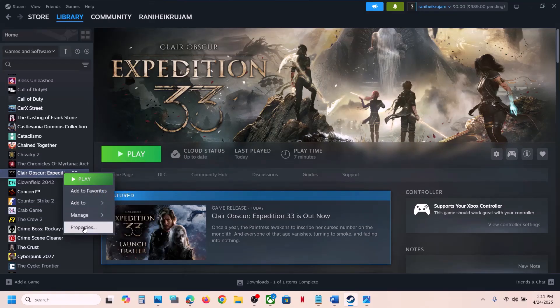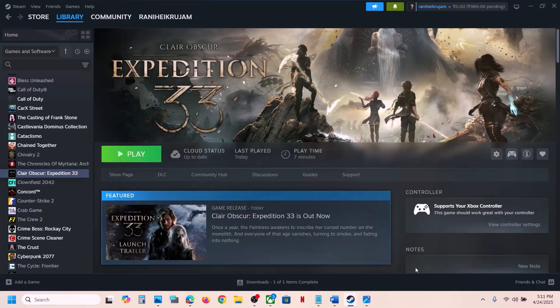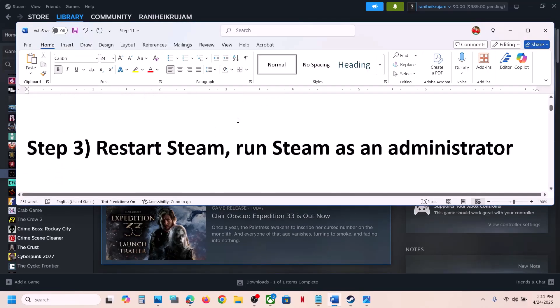Right-click on the game, select Properties, go to the Installed Files tab, and then click on Verify Integrity of Game Files. After the verification is complete, launch the game and check.